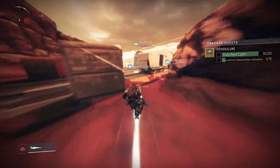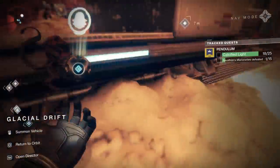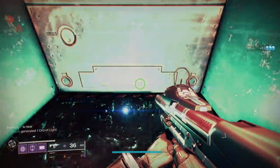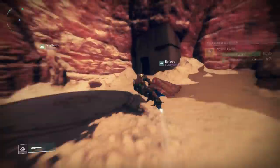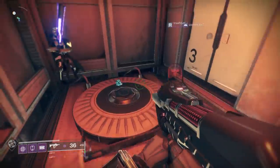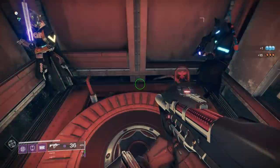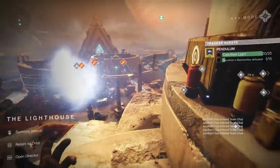After taking your Sparrow to Glacial Drift and whipping out your Ghost, you're going to see one immediately — it's actually inside a train cart. Then the next one is kind of tucked away; you have to jump up an elevator and midway through you'll find that one no problem. That is it for Mars — another five, leaving you at 20 out of 25.